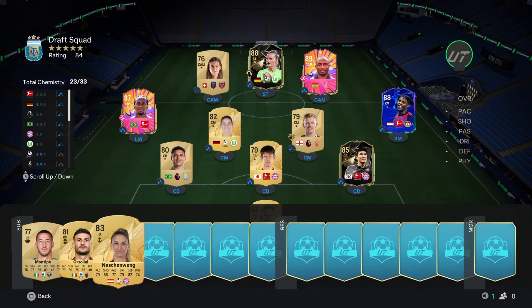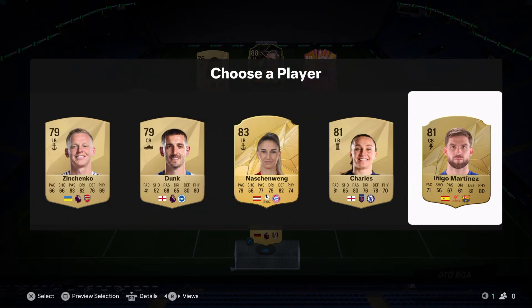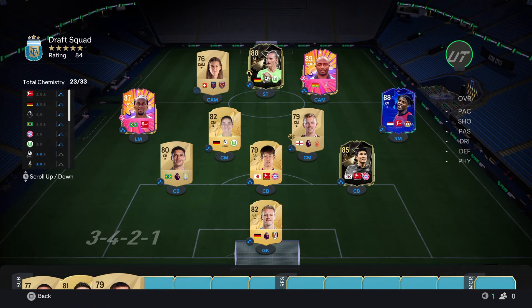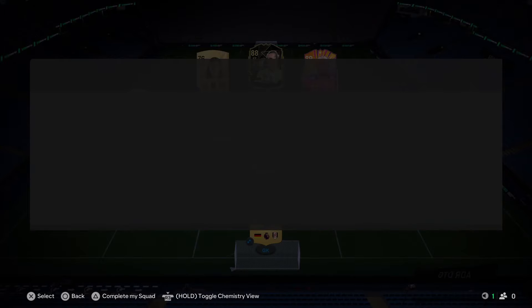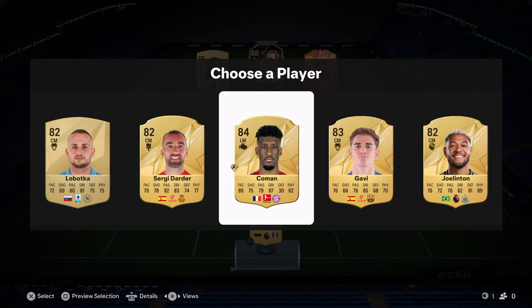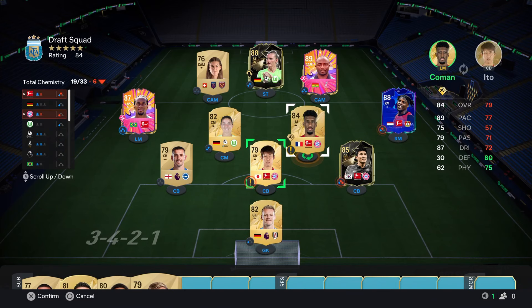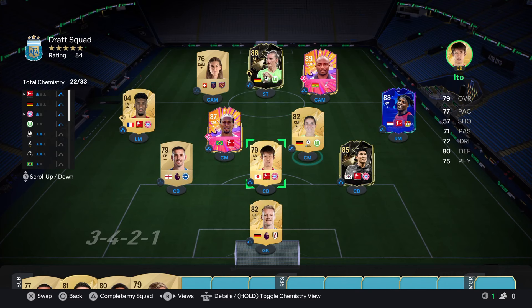We also get Nashin Veng who doesn't have left mid — really annoying. Lewis Dunk gets us a plus one to chemistry with only a minus one to the rating. Next pick is Kingsley Coman — really good both for chemistry and for rating. We take him and take out Ward-Prowse. Zeroberto goes into center mid, so the Bundesliga players are on full chemistry. We just need to sort out the Premier League players now.